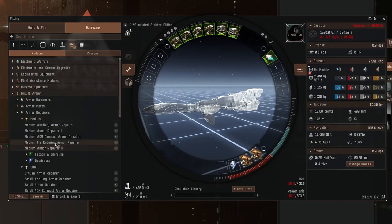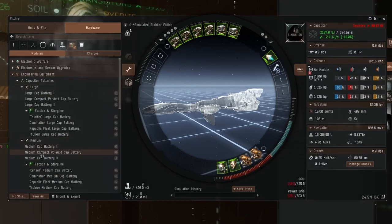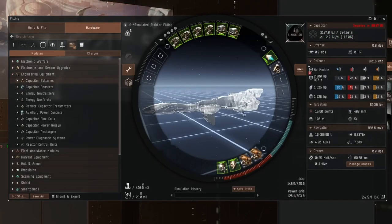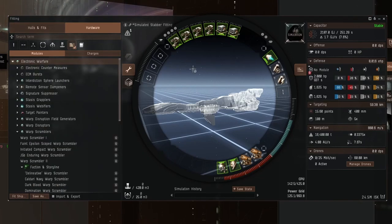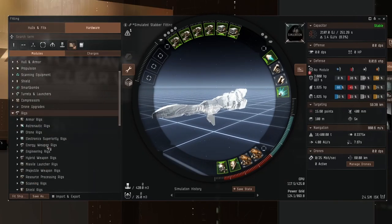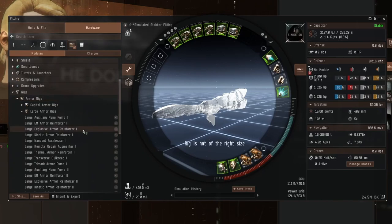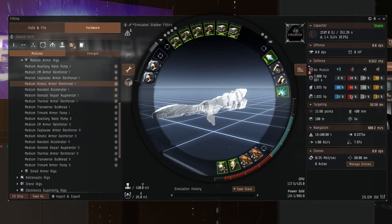Let's put back on the armor repairer — an enduring armor repairer — and the reactive armor hardener. We know we can't fit our favorite module, so let's try a medium compact cap battery. We're going to need a little bit more cap, so I'm thinking a cap recharger. And for damage application, since autocannons are such short range, we'll want a web to slow targets down — we'll put an enduring one on. That's pretty good, and it's all stable so far.